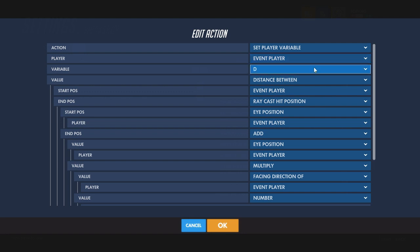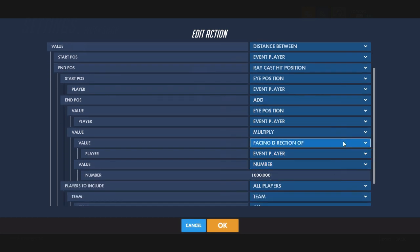Set a variable to the distance between event player and the raycast hit position, starting at the eye, ending at the addition of the eye and the multiplication of the facing direction by a thousand — just like when we did the camera.